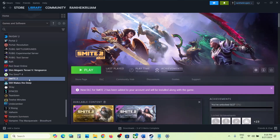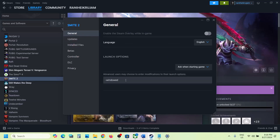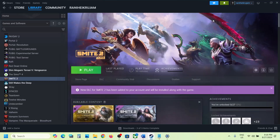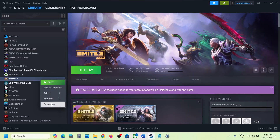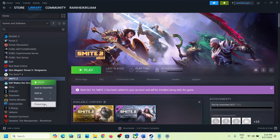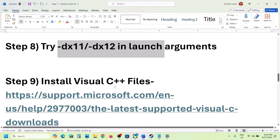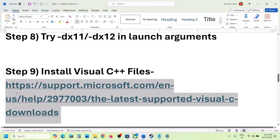The next step is to try DX11 or DX12 in launch options. Go to Steam, right-click on the game, select Properties, go to the General tab, and in the Launch Options field type '-dx11.' Launch the game and check. If that does not work, try '-dx12.' If still not working, remove the launch option and follow the next step.